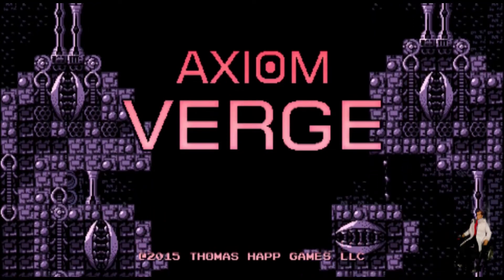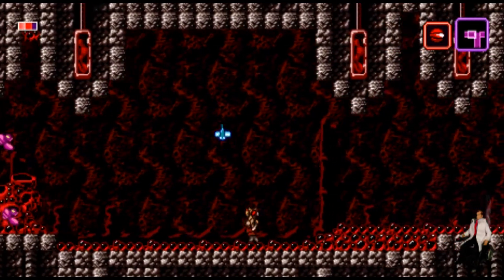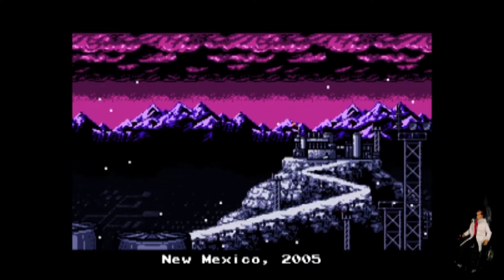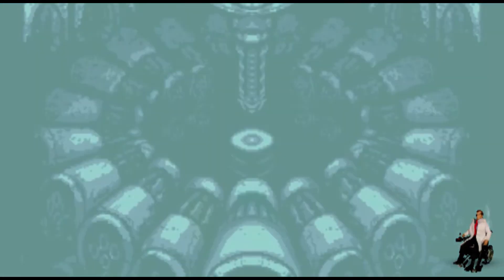Third on our list is Axiom Verge. Visually and stylistically, the game feels more like a Sega Genesis game than a modern-day offering on Switch, but I guess that's kind of the point. As far as story and setting, it borrows more from Half-Life, with lead character Trace — a scientist trapped in an environment that science gone wrong has turned into a hellish nightmare.